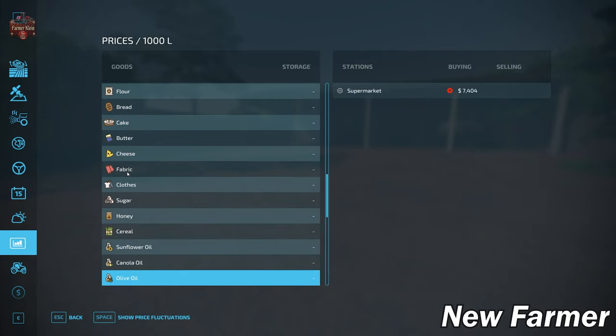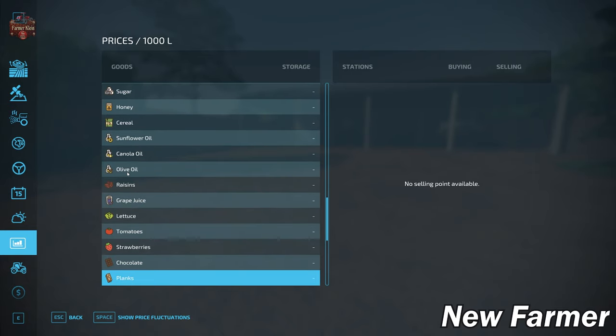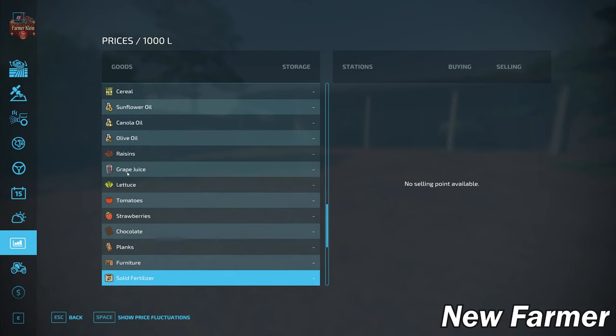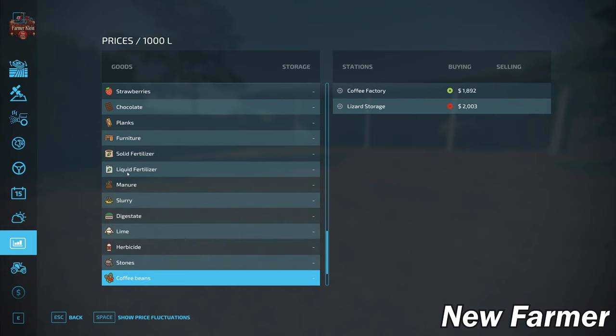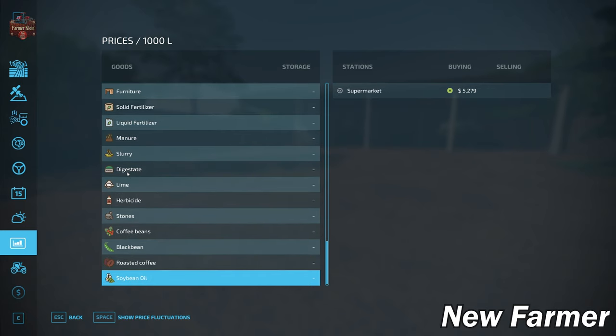We do not have the ability to sell planks. There is a sawmill on the map that can produce planks, but there is no sell point for them. So if you buy the sawmill, you'll need to put down a carpentry facility to further process those planks, or add a sell point. We do have coffee beans, black beans, roasted coffee, and soybean oil as added crops and productions.